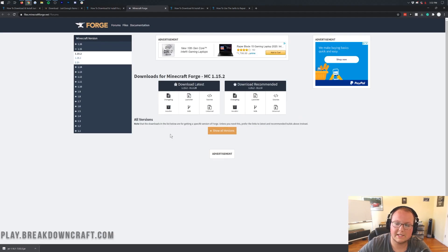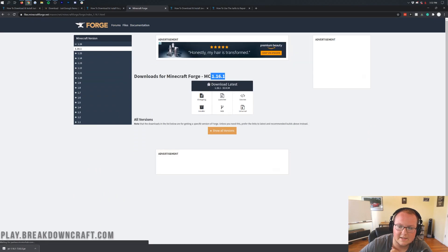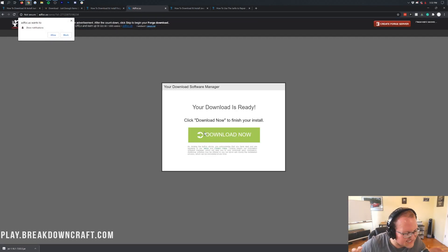That'll take you to Forge's official website where you want to make sure 1.16.1 is selected — it should say mc1.16.1. Come over to the left-hand side, click on plus 1.16, then click on 1.16.1. Once you see mc1.16.1, go under 'Download Latest' and click the installer button. That'll take you to an ad page — stop, don't click anything. Your download is not ready; the page is lying to you. The only thing you want to click is the red Skip button in the top right, which appears after six seconds.